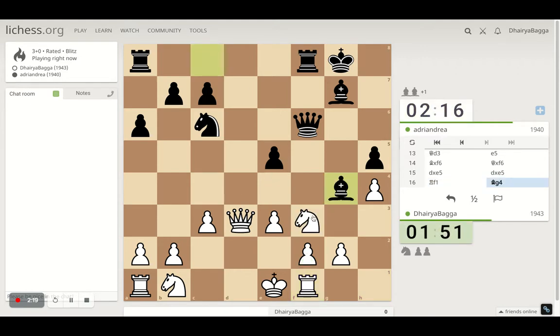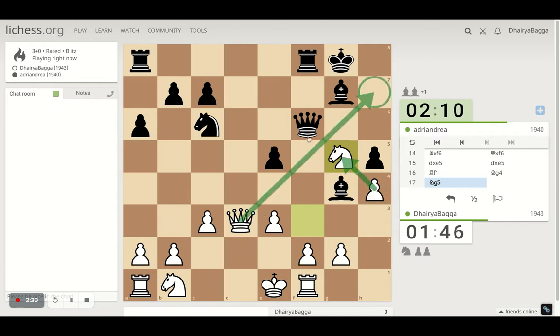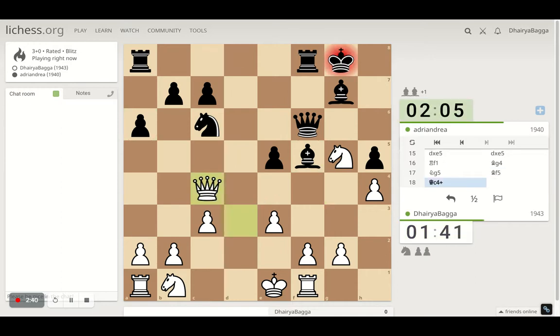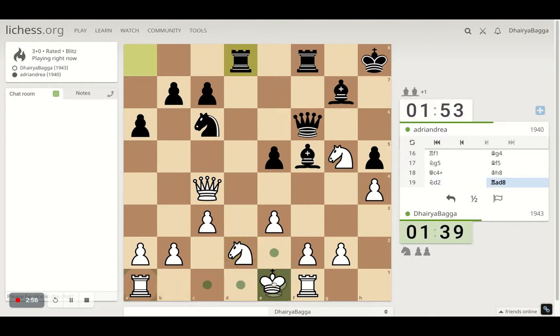Opponent pins the knight; I can't take anyway so I can go here. Plus I am threatening checkmate — let's see if my opponent sees that. I give a check, get the knight, and the knight prepares to castle. Let's castle.